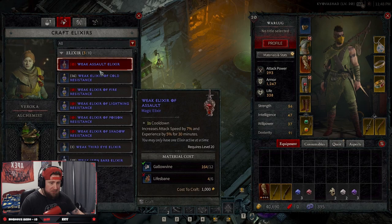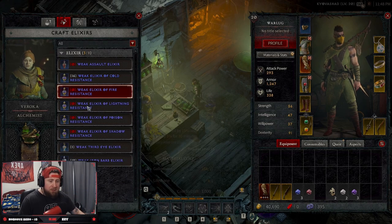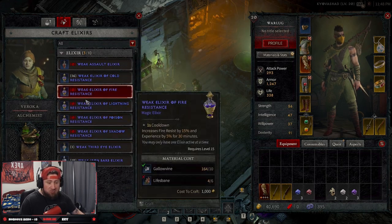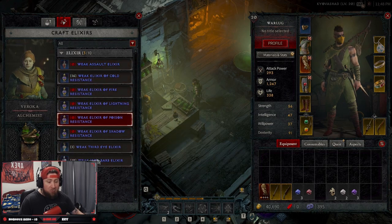What's also great about the alchemist is crafting elixirs. Elixirs are additional bonuses — kind of like small power-ups. You can craft as many as you have resources for. For example, I can craft 16 weak elixirs of cold resistance, which increases cold resist by 15% and EXP by 5% for 30 minutes. You can only have one elixir active at a time, so you pick and choose as you continue to level up.